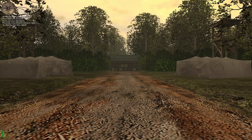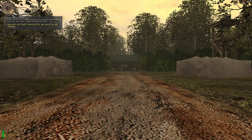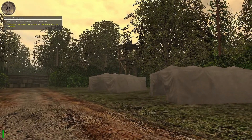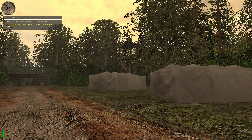Press your objectives key to see your list of current objectives. When you complete an objective, it's checked off on this list. Your current objective is highlighted in yellow. Now notice that the arrow on your compass is pointing at one of the towers. The arrow points to your current objective. As you near your objective, the ball bearings on the compass will move closer together. Approach the tower indicated by the arrow.